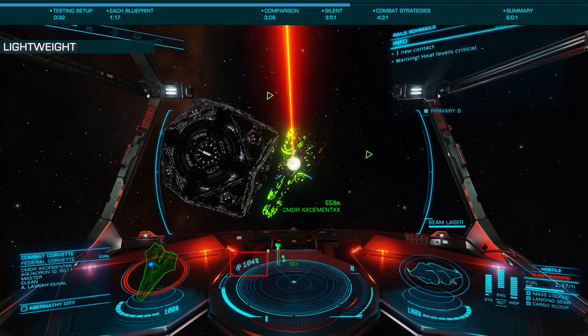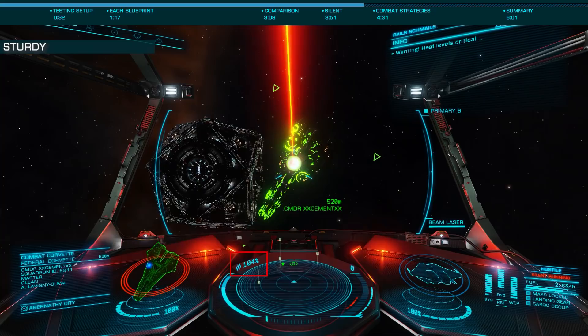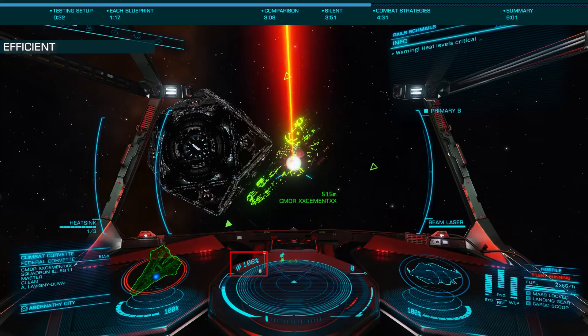With short-range blaster slowly lowering my heat, and blueprints like efficient and sturdy allowing my heat to increase, there is some effect slightly slowing my heat increase, but with all blueprints this just isn't at all an effective strategy.